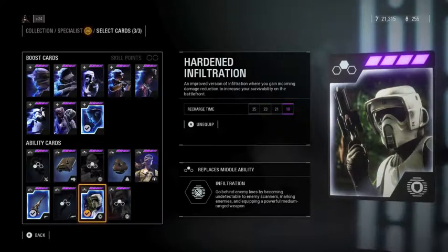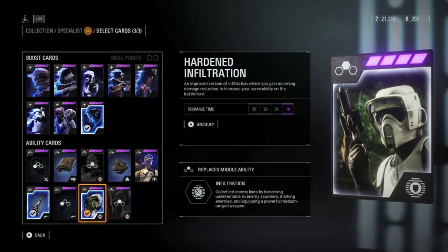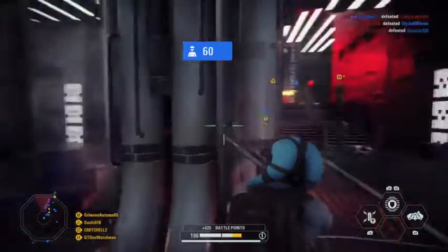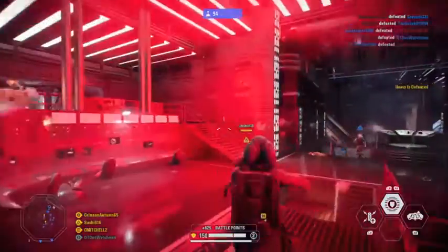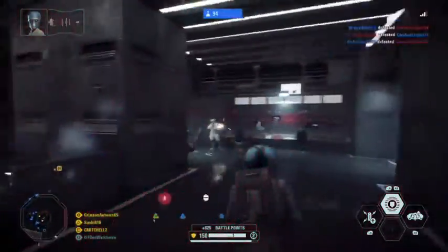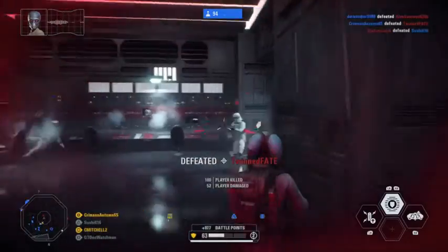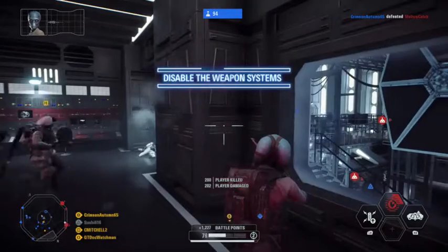At number 6 I put the specialist infiltration ability. It's really good — definitely the best ability for the specialist class, especially the hardened infiltration. It's great when you're playing specialist and enemies get too close to you. Definitely use it if you're playing specialist, and I recommend the hardened infiltration version.